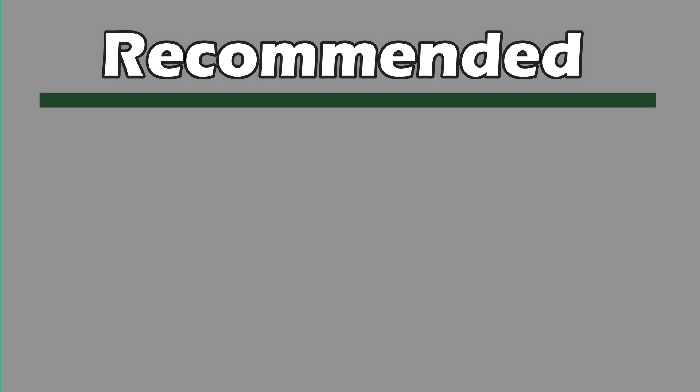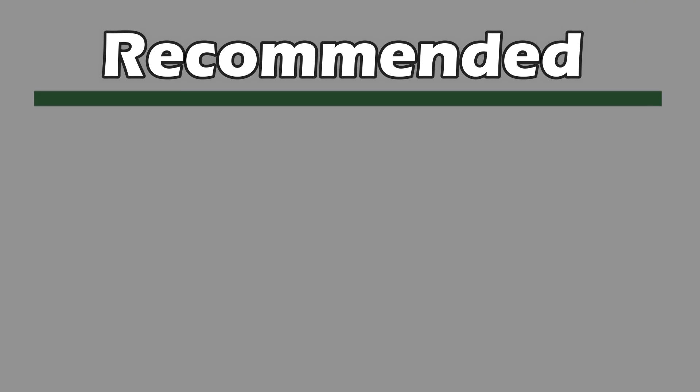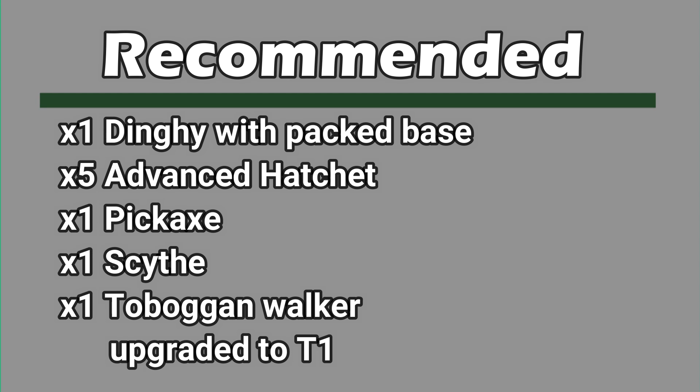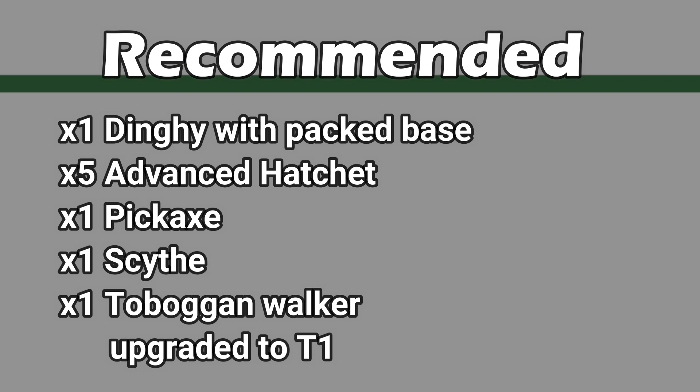On paper, here's what you need: one dinghy kitted out with water, armour, weapons for respawns and the ultimate solo base on board with crafting stations and plenty of storage for the wood. Place your woodworking station on your dinghy for ease of access if preferred. Five advanced hatchets, one pickaxe, one scythe, and one Toboggan Walker upgraded to at least tier one to be able to pack a base with modules of your choice.